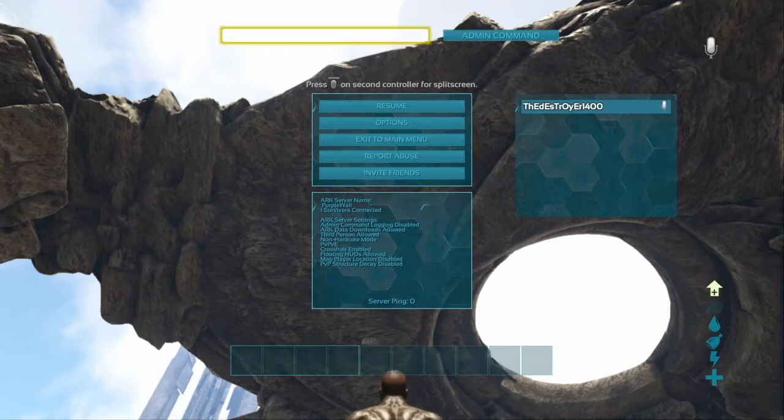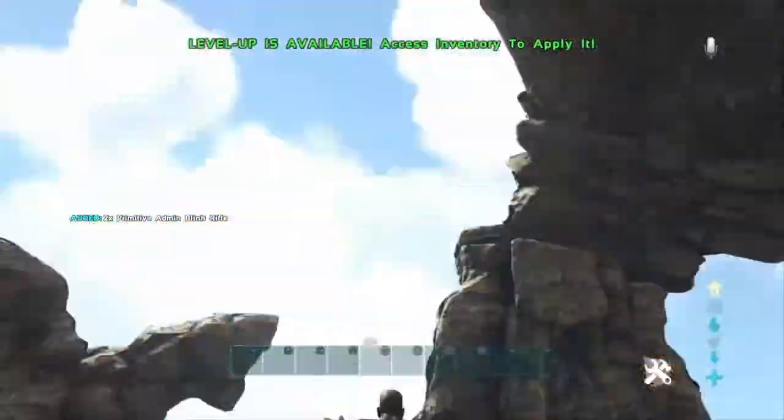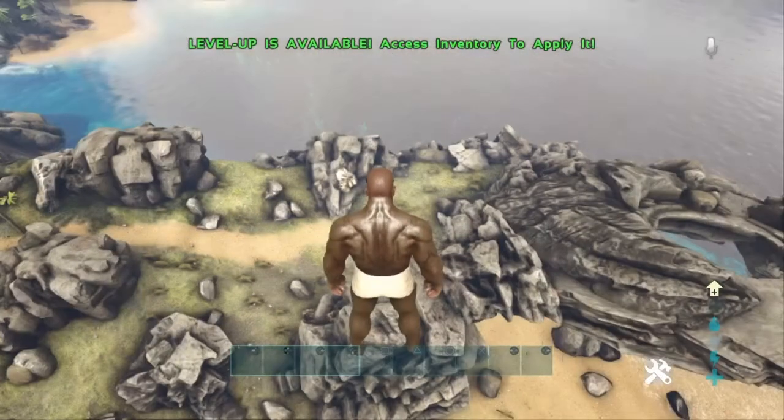You can instant tame, spawn dinos — all that. You can really do whatever you want. If you want to go into creative mode, you can either type in 'give creative mode', or if you want to do it shorter, just type 'gcm', and there we go — we have creative mode. You can fly really anywhere.